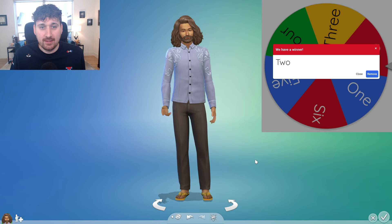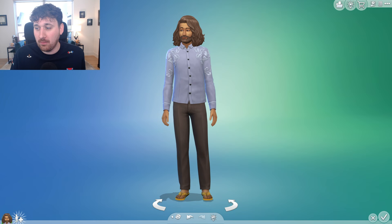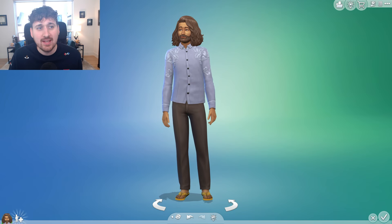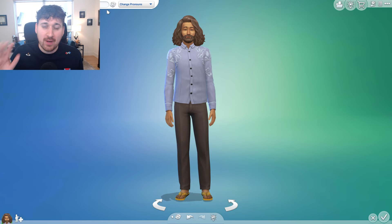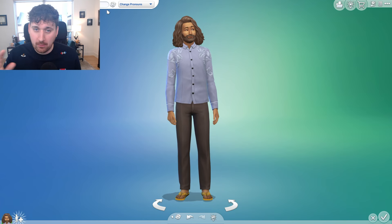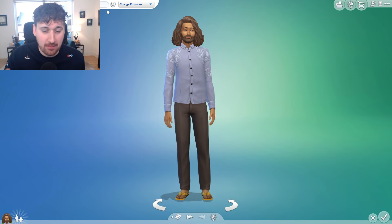Let's give a second one. Okay, so this is our Sim — this is what they look like. Let's get rid of the wheel because we have some other decisions to be making. I think we're going to have to use the wheel of chance again to determine how many re-rolls on the names we get. He looks like a proper gentleman — I'm really excited.